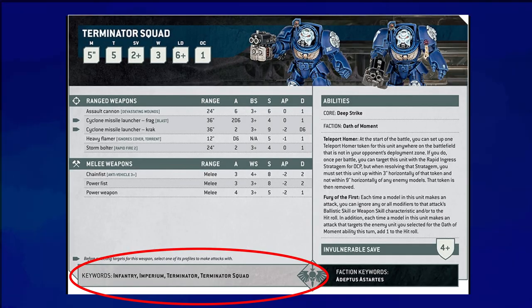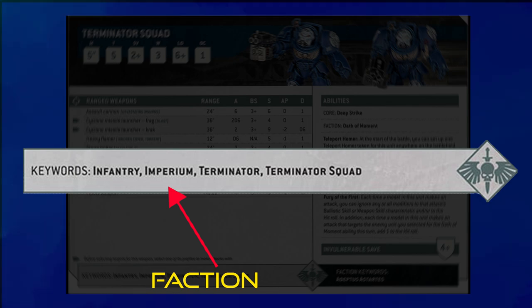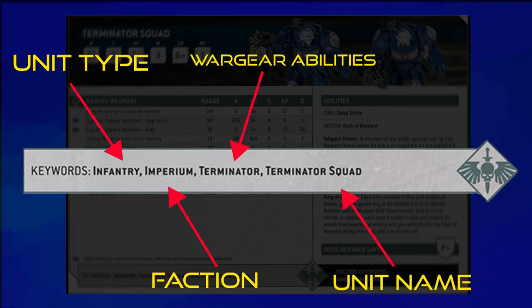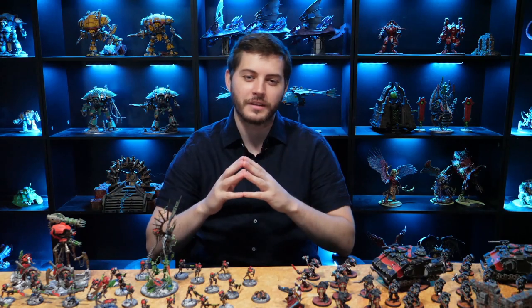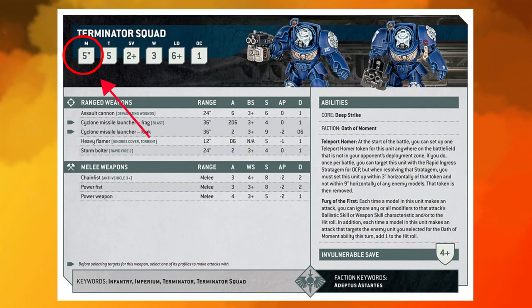Each datasheet has a set of keywords at the bottom that denotes the faction the unit belongs to for your army roster, and a second set of keywords that allows the unit to interact with certain game-wide rules, army-specific rules, and stratagems. For now, don't worry too much about the keywords. M stands for movement — a measurement in inches determining how far a model can move. Toughness measures how durable a unit is. Save measures how easily a model can prevent taking damage. Wounds determines how much damage a model can suffer before being destroyed. Leadership tests how brave a unit is, and thus how likely it is to resist battle shock. OC is objective control — it determines how effective a model is at holding vital points around the battlefield.